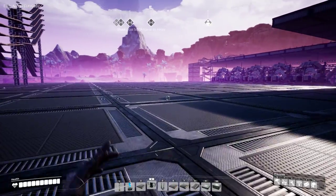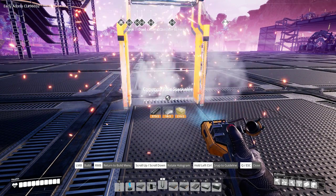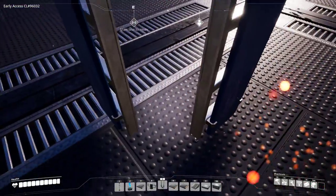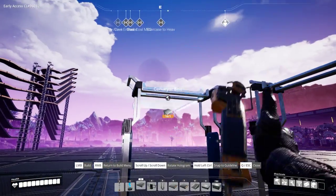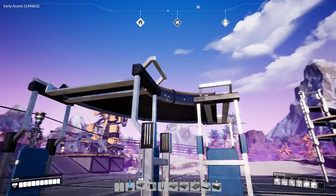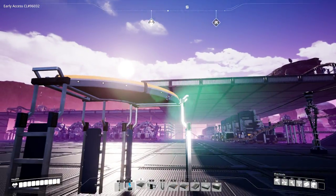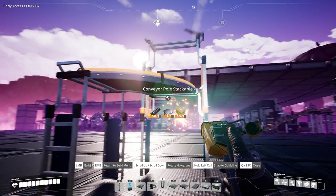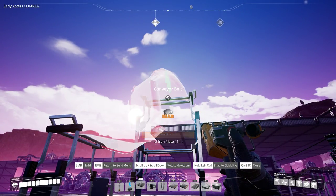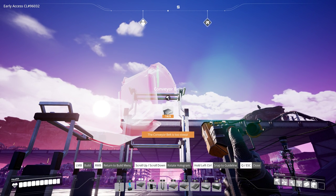Finally, some tips on stackable conveyor poles. If you want perfect 90-degree symmetrical turns, you can build them like this. Note there is just one tiny little corner here — I can place a belt like that and put it there, and then you have a very nicely looking 90-degree symmetrical turn. Be aware that if you need to change levels, that won't work, because the distance is too short — you'll get a funky-looking belt and it'll tell you that the conveyor belt is too steep.